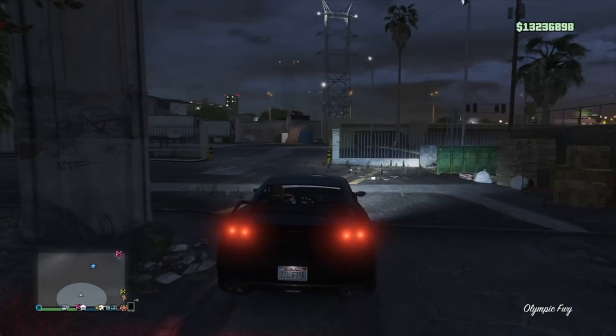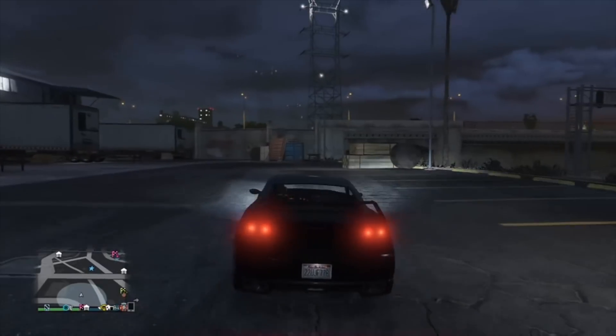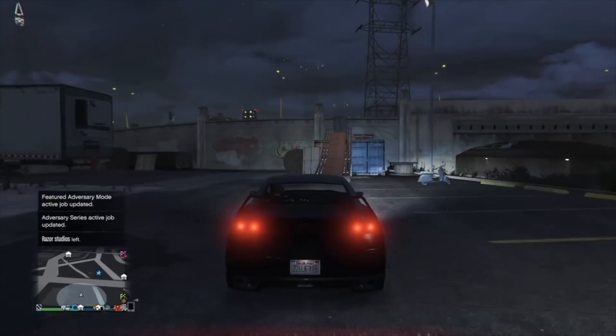All you want to do with your RH8 is have it outside. You don't need custom plates for this glitch either, because you're going to get the plate from the RH8 onto your Deluxo. So I'm inside my RH8, I'm just going to drive it outside and leave it there.